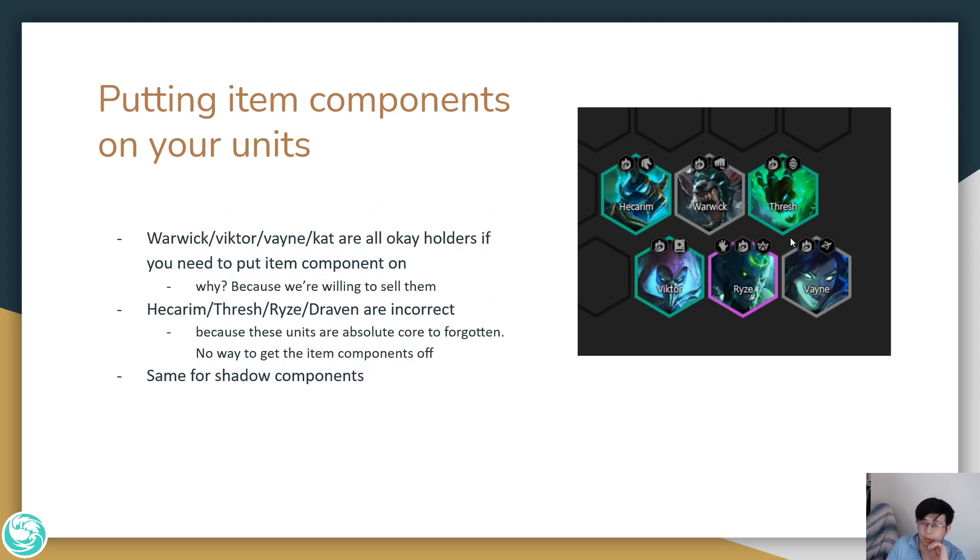For generic Shadow components, who do you put them on in a Forgotten board? Forgotten units benefit a lot from having a Shadow component. Warwick, Victor, Vane, and Katarina are all okay holders because later in the game it's not very punishing to sell a 2-star Warwick and put in another 1-star Forgotten. However, for core units like Hecarim, Thresh, RISE, and Draven, if you put an item on a Hecarim and later have to sell it, the difference between a 2-star and 1-star Hecarim for 6 Forgotten is huge. So you would never put an item on Hecarim unless you're committed. For Shadow components, put them on disposable units.